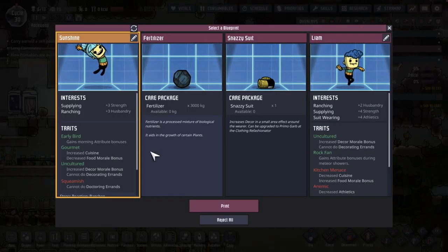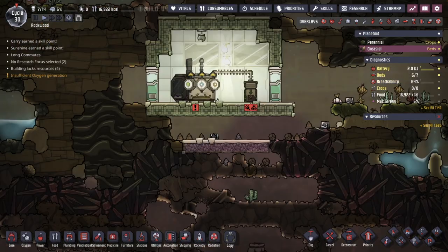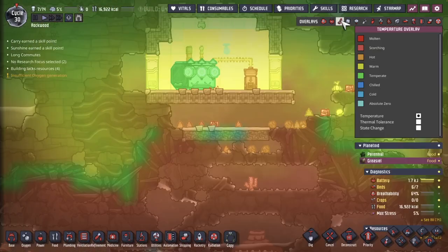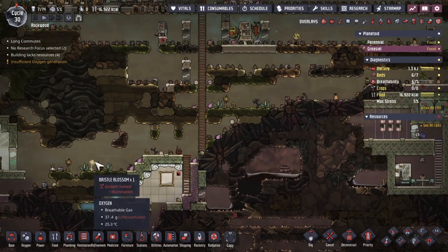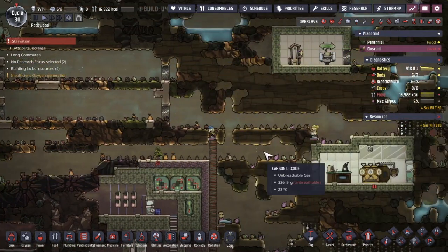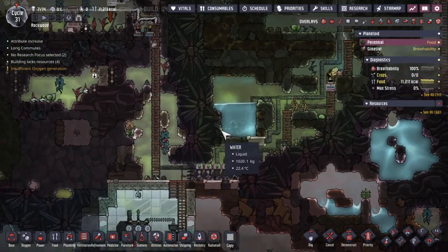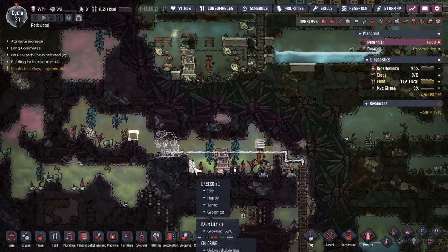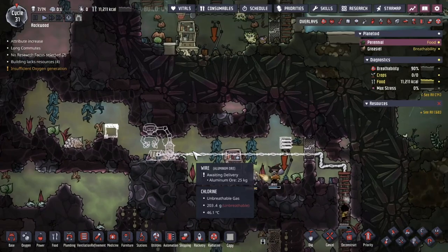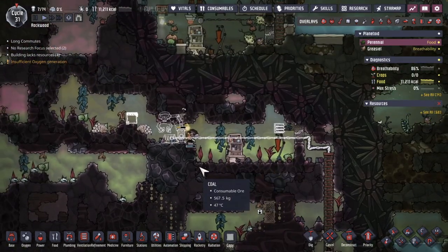Time for yet another dupe — this is Sunshine. They like supplying and ranching, and they're also an early bird, so I'll put them in the appropriate schedule. Insulation is completed, protecting ourselves from the warm temperatures. Now we can get at all these buried objects and hopefully uncover some hatches. Dupes are bringing up a hydrogen line — this hydrogen is necessary for these guys to regrow their scales, so we'll want to have them in here and put them through the shearing station multiple times to get lots of fiber reed.